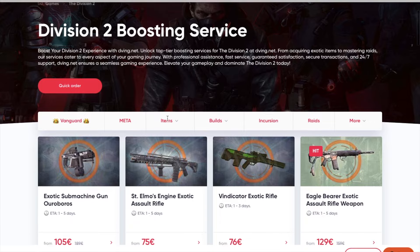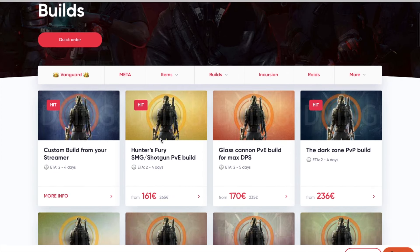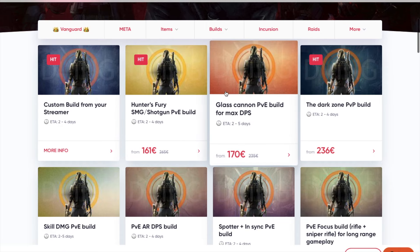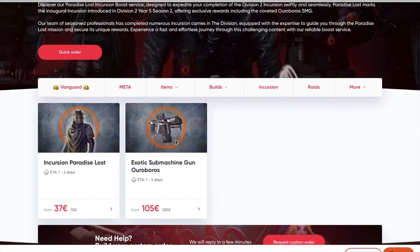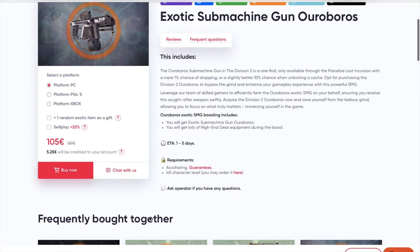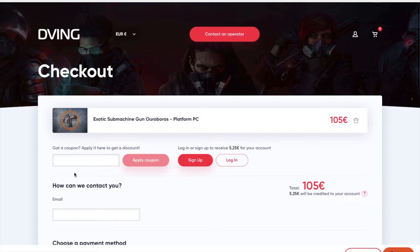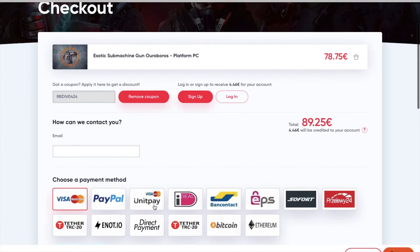Today's sponsor is Deving.net. If you don't have time to grind but still want all the best items in your game, then Deving.net is the service for you. Their amazing team works on consoles and will complete your order super quick. Use my promo code RBADip to receive 15% discount on absolutely all services — amazing deal, especially right now with some crazy sales going on.